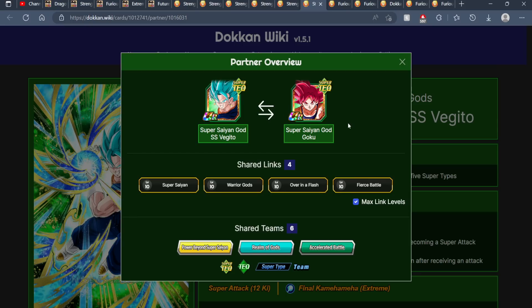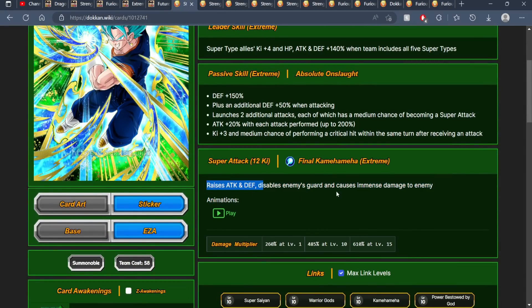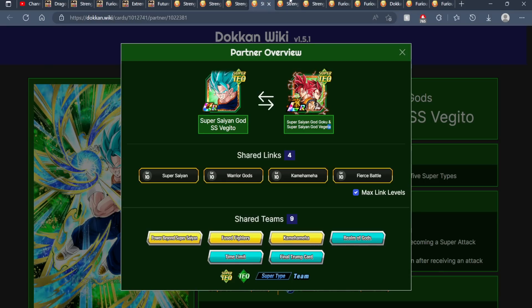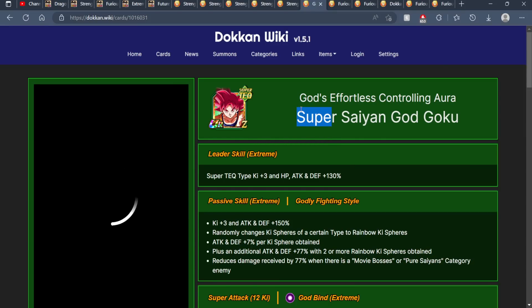Last but not least, we have Tech God Goku. The links aren't anything too crazy, but Vegeto Blue can dish out a lot of damage with the EZA — he is stacking attack and defense — so as time builds up in the fight you could be doing a lot of damage. This could allow you to tank in slot one with God Goku and then deal damage with Vegeto Blue in the second slot. As long as you're fighting a pure Saiyan or movie bosses, this Goku could definitely be putting in work for you.